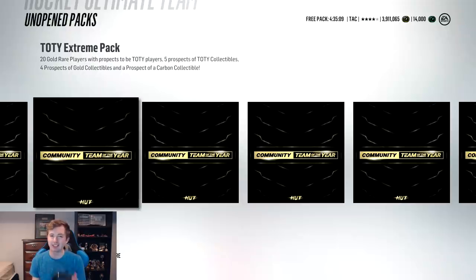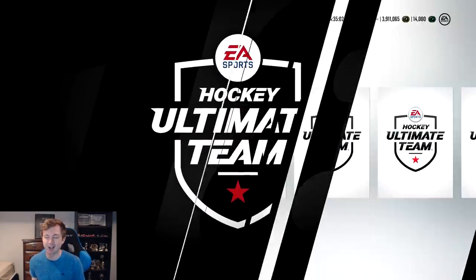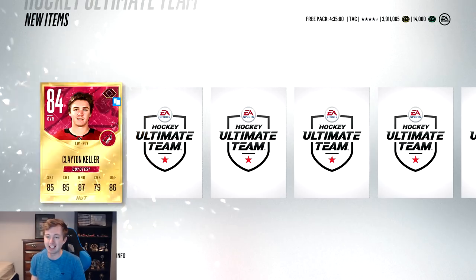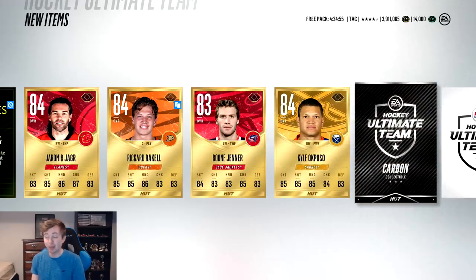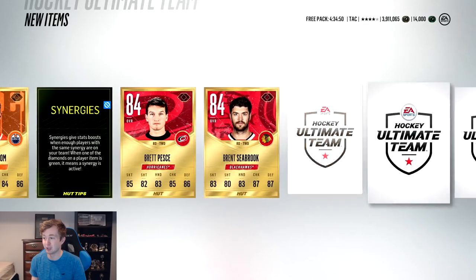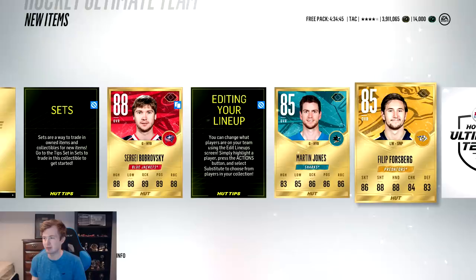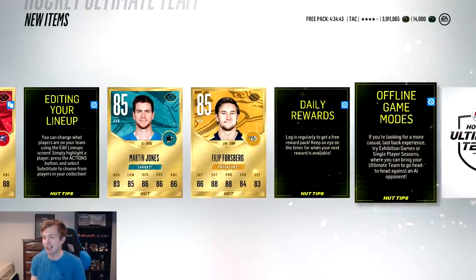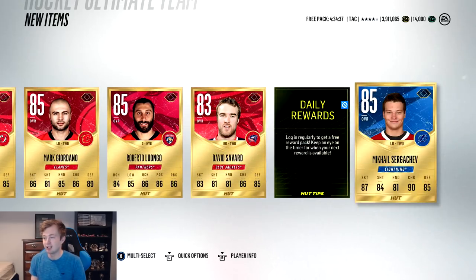Going back to an extreme pack here - thinking a classic no-look-nose. Let this thing open up. I want one of those 99 team of the years. We get another Clayton Keller. Let's get this team of the year, at least. Carbon collectible - that's sick! I'm not sure how much they're going for anymore but that's still really good. Gold collectible as well. Bobrovsky - I don't know if he'll have a team of the year this year. Forsberg has one. It sucks when you get a guy who has a team of the year but you get the base card. No team of the year, but carbon collectible - not too bad.